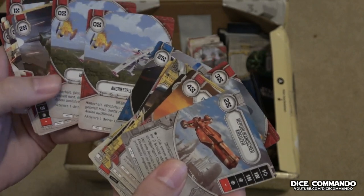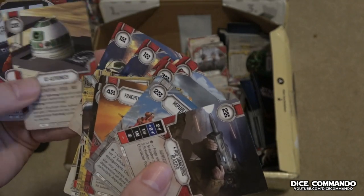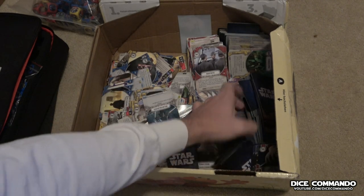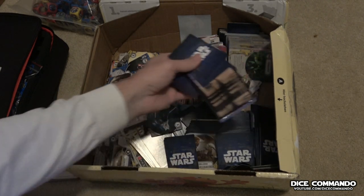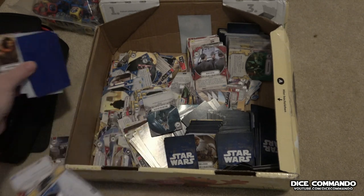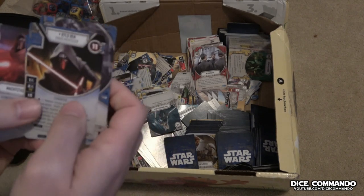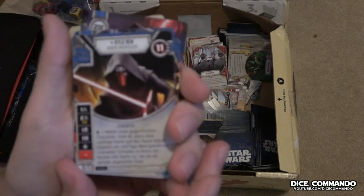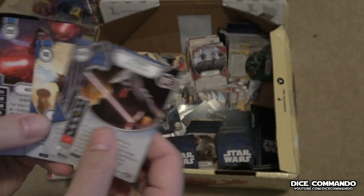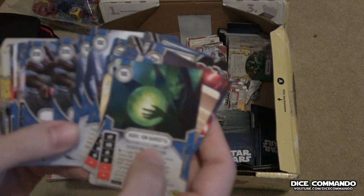I think it's Ambush? Oh man, I forget the name of that card. There's a lot to go through here. There's some of the sleeves. Kylo — OG Kylo, it's Awakenings Kylo. Looks like prior to shipping these were mostly organized.